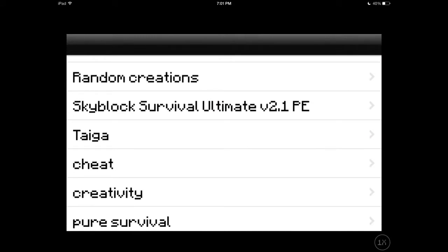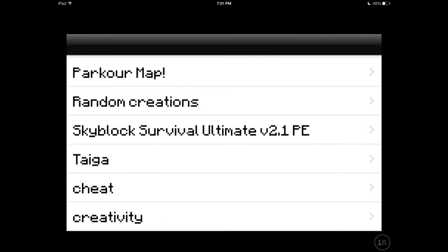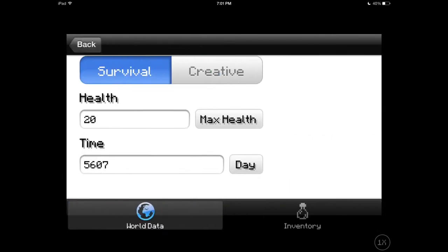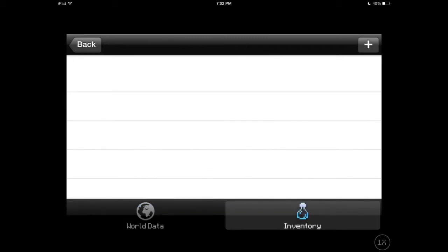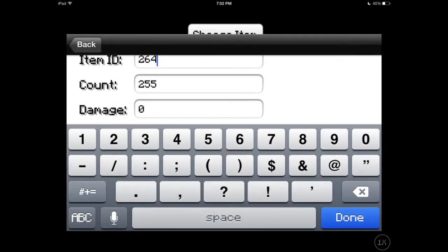Go into the world that you created, which I named 'cheat' for a reason. You can change the time, which does work. You can change the health, which works. The survival and creative buttons don't work at the moment, but you can add items - it's a bit weird but it works.